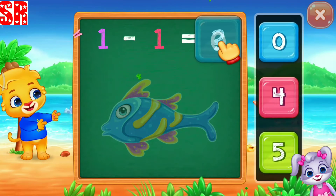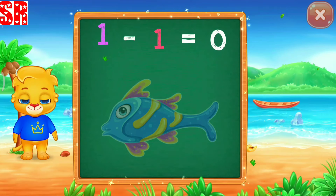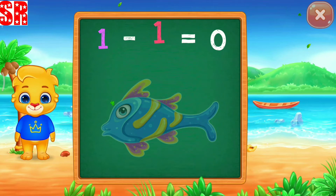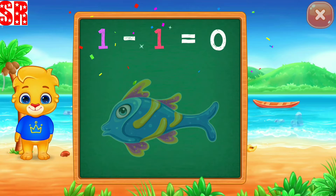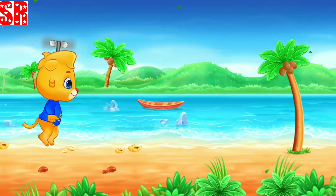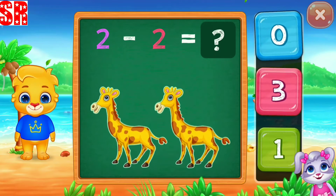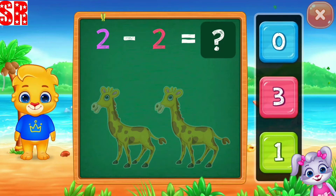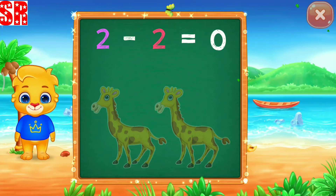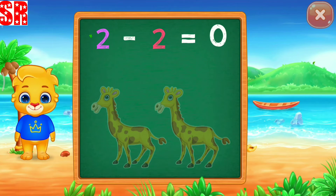Let's practice subtraction! Zero! One minus one equals zero! Two minus two equals zero!